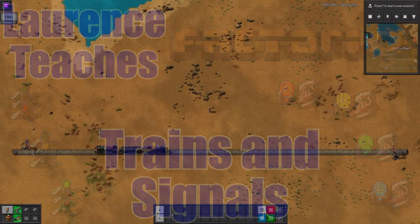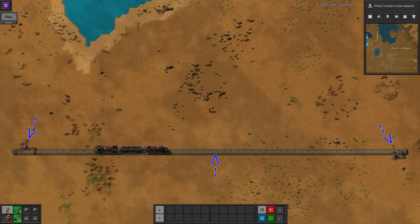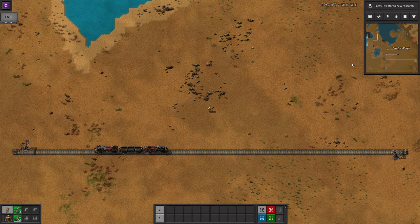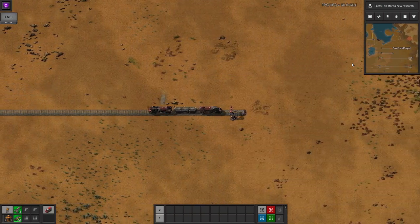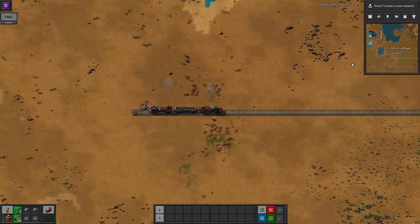At its simplest, a train system consists of a pickup station and a drop-off station joined by some rail with a train to run between them. This train can, if you want, be controlled manually by simply getting into the train by pressing return and then using the movement controls to drive it. This can be convenient for construction trains but isn't viable for long-term logistics. We need to automate the train.